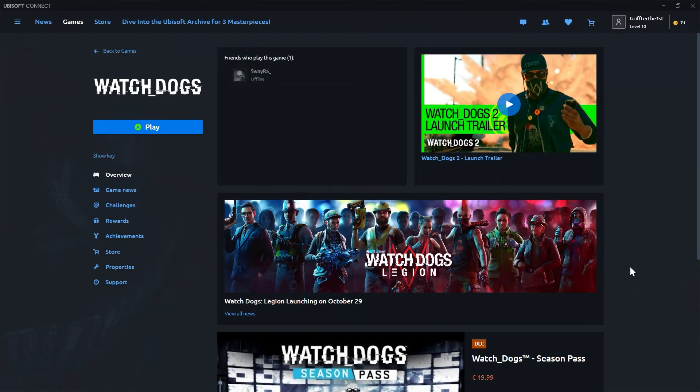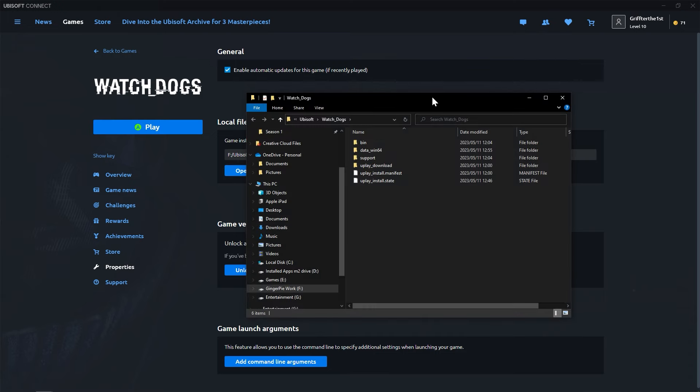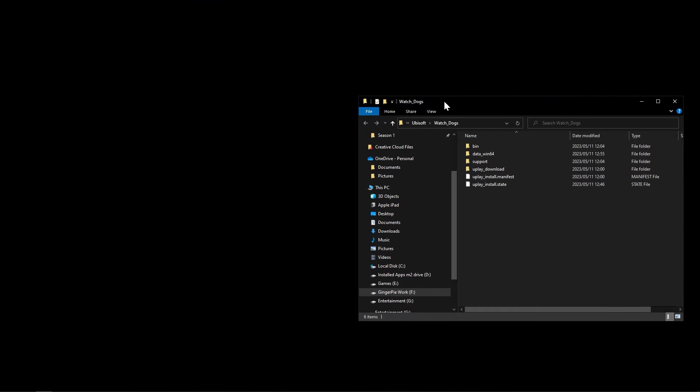The next step is finding where your Watch Dogs install is. The easiest way — on Ubisoft it's similar to Steam — just go to properties of the game and you should see an open folder option. That's your game location. Once you're there, minimize Ubisoft for now and note your install path — it'll be on whatever drive you saved it to.